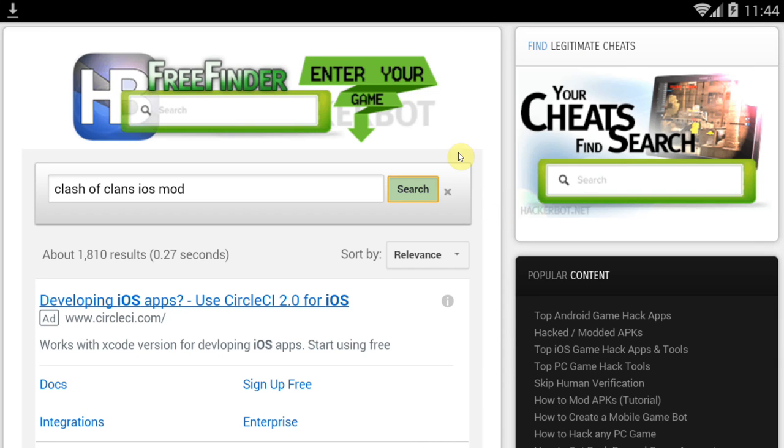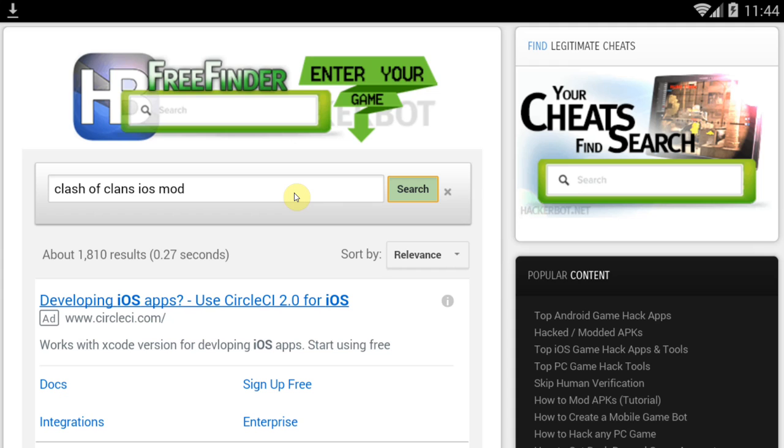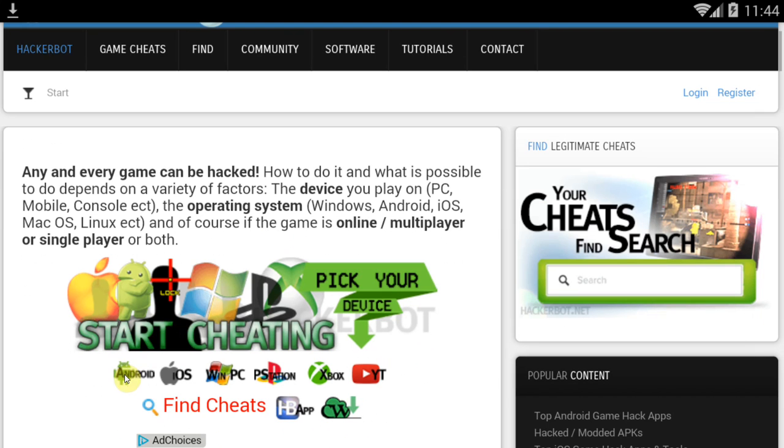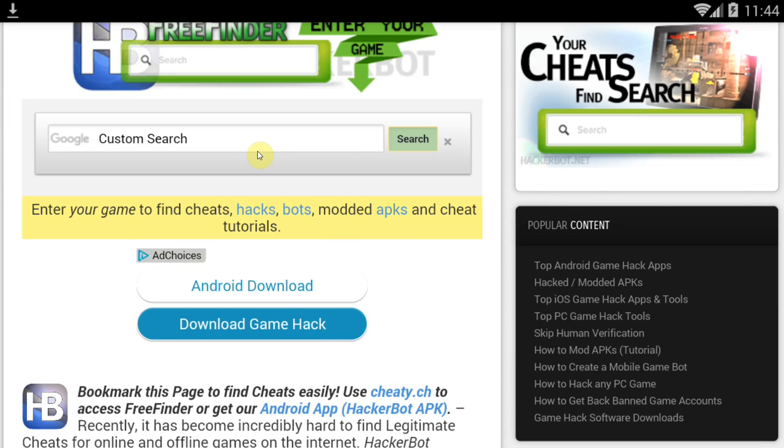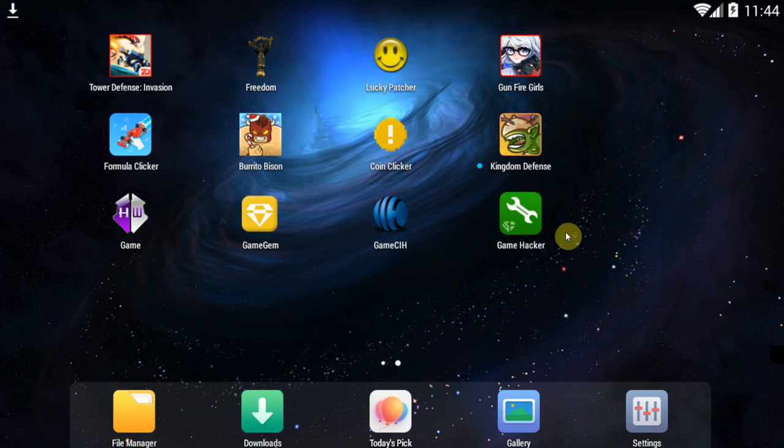If you're using Google to search for mods or hacks for your iOS games, most of what you find will be scams — survey scams, spam, fakes. You'll have to fill in human verification and get nothing. Using HackerBot.net's find feature will allow you to search only legitimate cheating websites and forums that allow only legitimate cheats and uploads, which is a lot better than fakes. Thanks for watching — you can find links to everything mentioned in the description, including Game Jam and HackerBot.net. I'll see you guys next time.